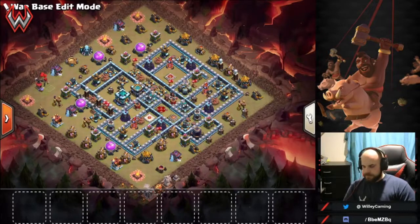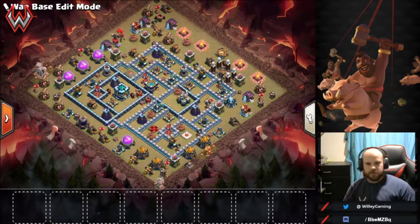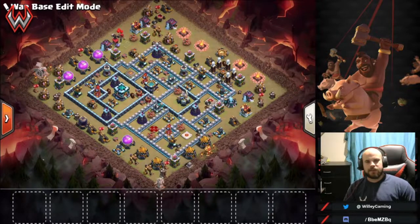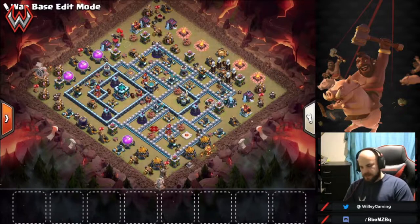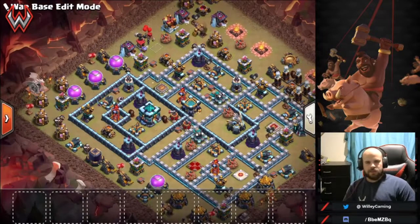Here's base number two. I actually built this one from scratch completely on my own — some bases I have help with, but not this one. I had it tested, made adjustments, and it's held up just fine. I'm getting rid of it just because I've had it for a while and it's time for something new. I like either triple ice golems or a lava hound with a witch for the CC on this one.